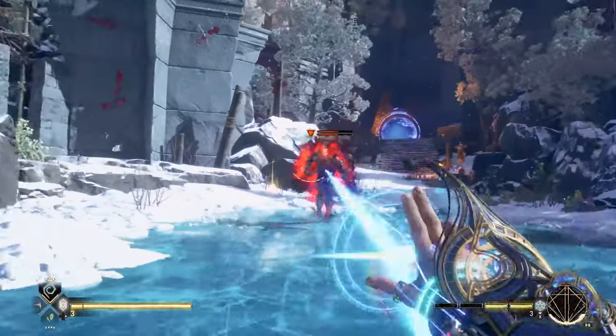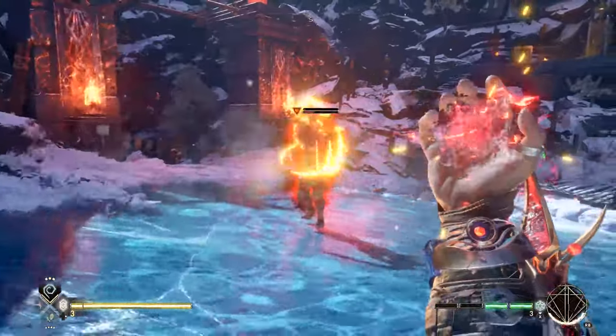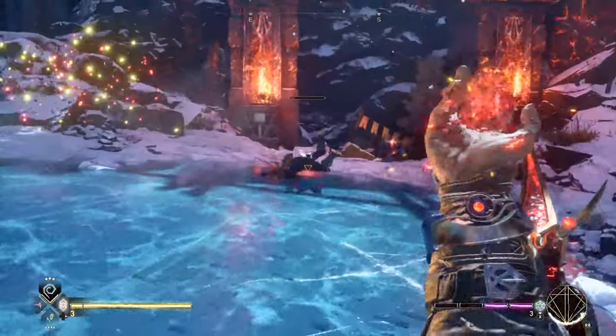Although all colors of magic will damage most enemies, matching your magic attack with the enemy's magic color will more efficiently shred their armor and reduce their defenses.